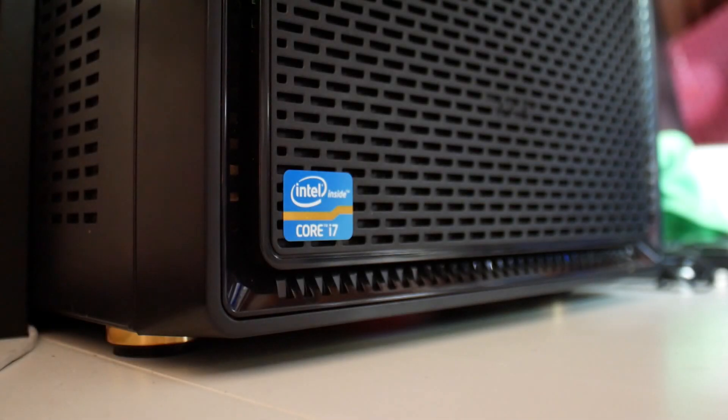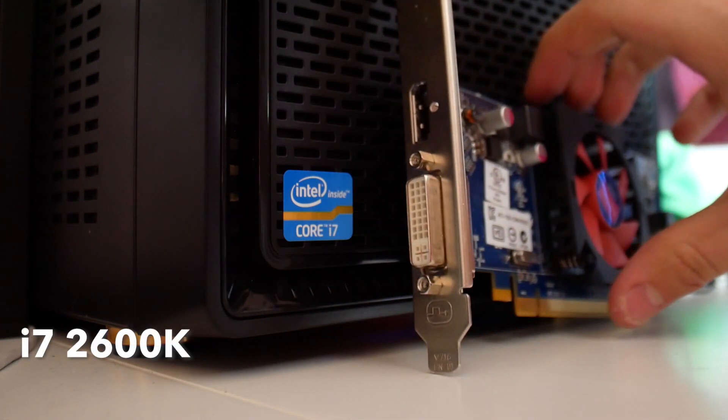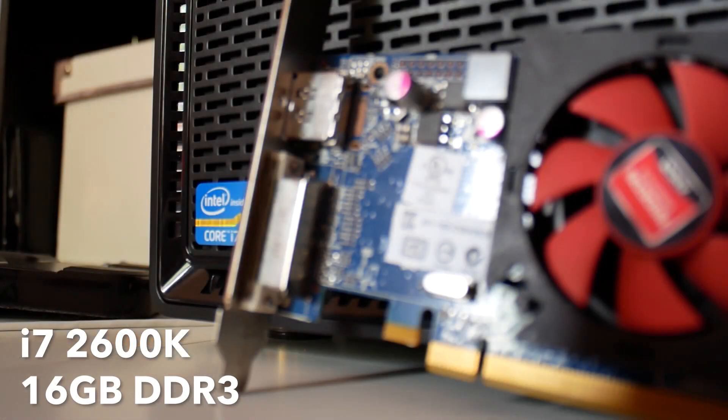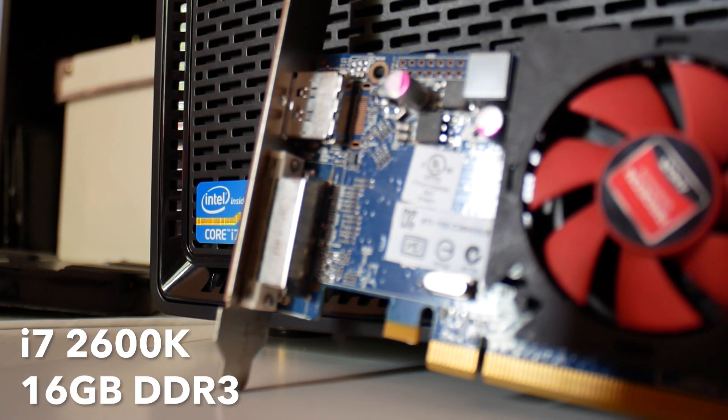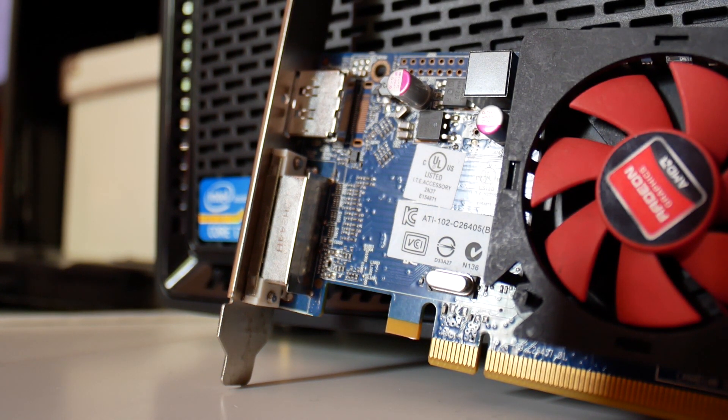So what testing rig have I got at my disposal this time? Since I recently upgraded my main machine, I'm now running an i7 2600K overclocked to 3.8GHz paired with 16GB of DDR3 memory clocked at 1600MHz — a machine that should definitely not hold a 7470 back. So without further ado, let's get straight into our benchmarks.